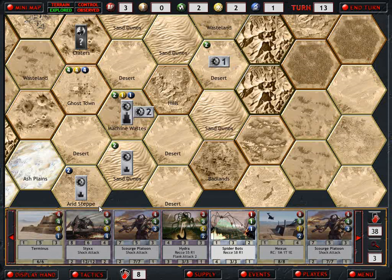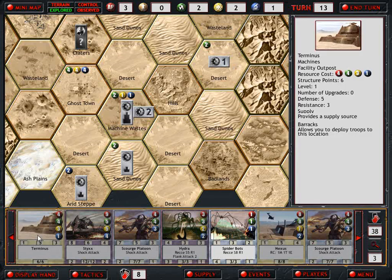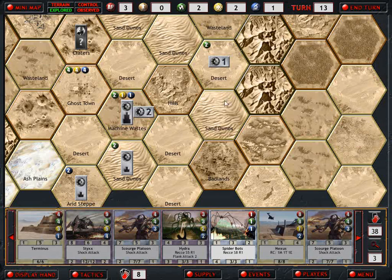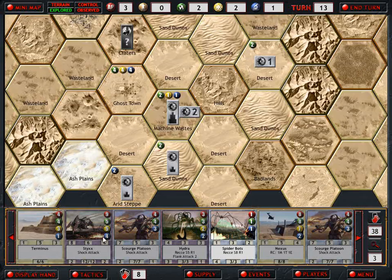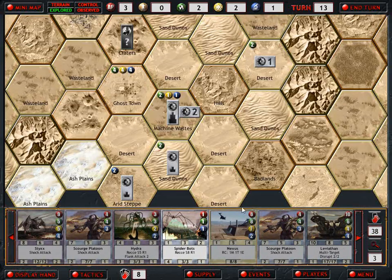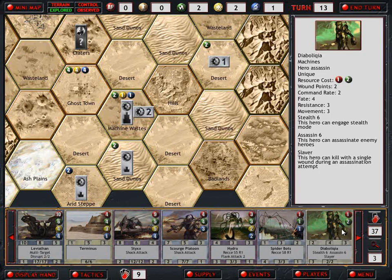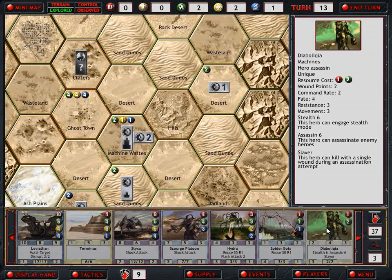I'm going to get one, two, three, four material next turn. Maybe I should draw a card. Now this is the one - because this is the assassin, with stealth and a slaver ability. This hero can kill with a single wound during an assassination attempt. Excellent, oh my god, I need her next turn. That would be excellent.